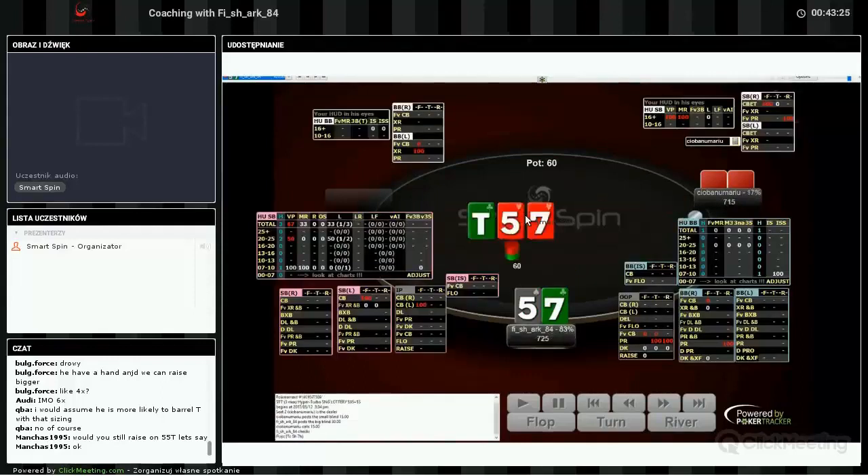You will see here: extremely many draws. And what is more important — I have two pairs, but it's bottom two pairs, so I don't block his top pairs. He has every 10x in his range. If I had 10-7, I'd block his tens, so he has fewer 10x combos and it's harder for him to call. But with bottom two pairs, it's way easier for me to check-raise big, because if he has a ten — he has every ten — and he can ship or call and raise.